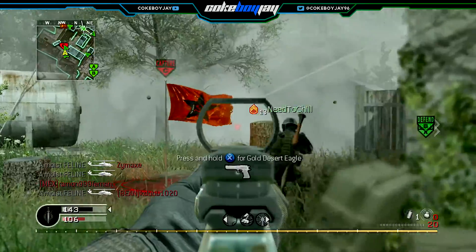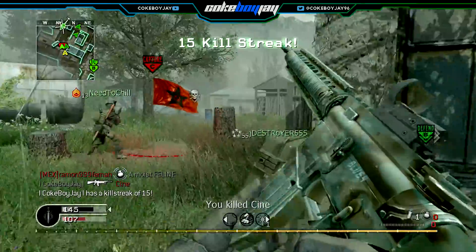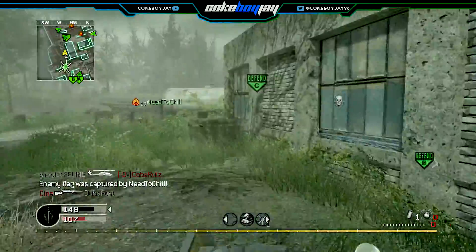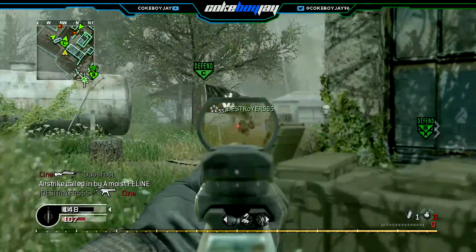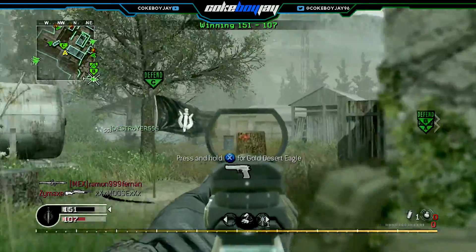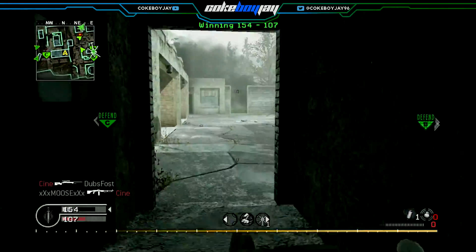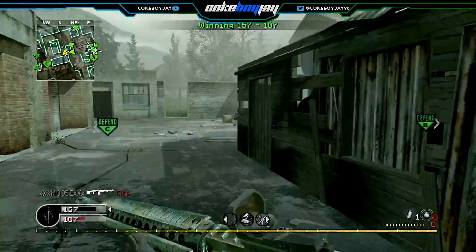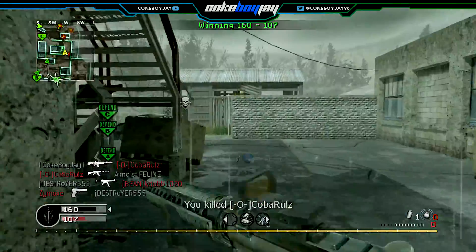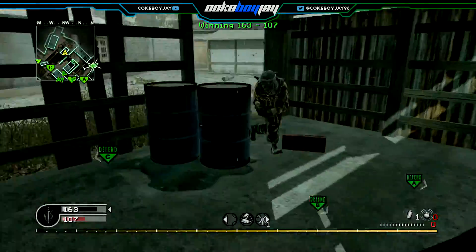Another map I'm shaky on is District — I'm sort of leaning toward District not making it into CoD 4 Remaster because it's not one of the most popular maps. It's a good map to strategize around since there are a couple of lanes to get into the enemy spawn, but I don't think it'll make it. Downpour, which is the map I'm playing on right now in this gameplay, is really not an enjoyable map to play on.